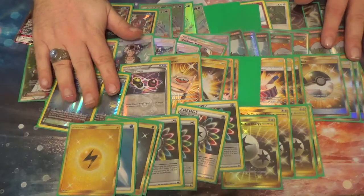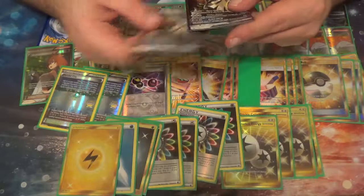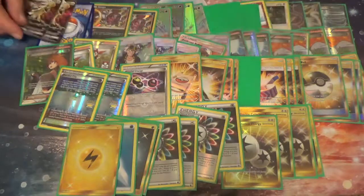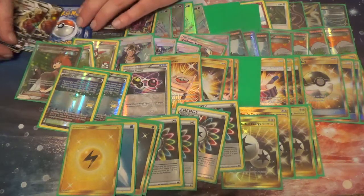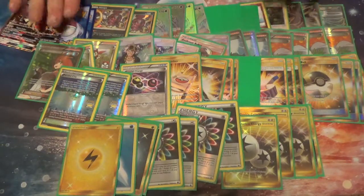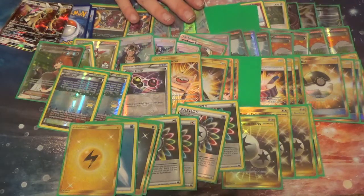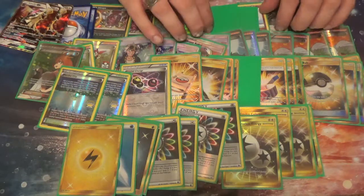I think Parallel City is going to come in clutch. I think Silvalli is going to be really good. I'm going to be able to go out and do something with Silvalli, and I'm going to be very happy when I do that. Plus, you know me — I love my Eeveelutions, Espeon being my favorite. I'm glad that Espeon is really good in this format, because I get to play it.